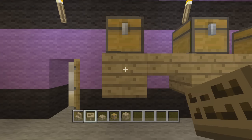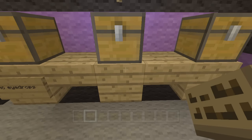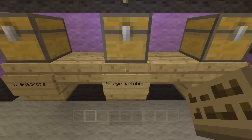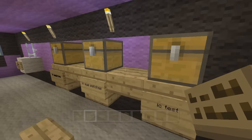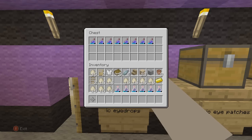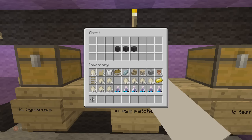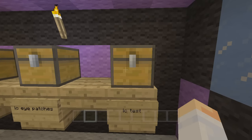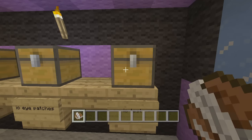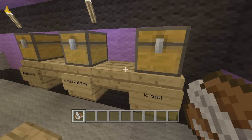On the first chest we've got IC Eye Drops, and on this one we have IC Eye Patches - these are both on the second line, all lowercase. Over here we have the IC Test. What goes in these: in this one it should be seven bottles of splash night vision potion, and in this one he's just got three pieces of black wool - they're supposed to be like eye patches. And then finally this is the only one where you have to do a lot of work.